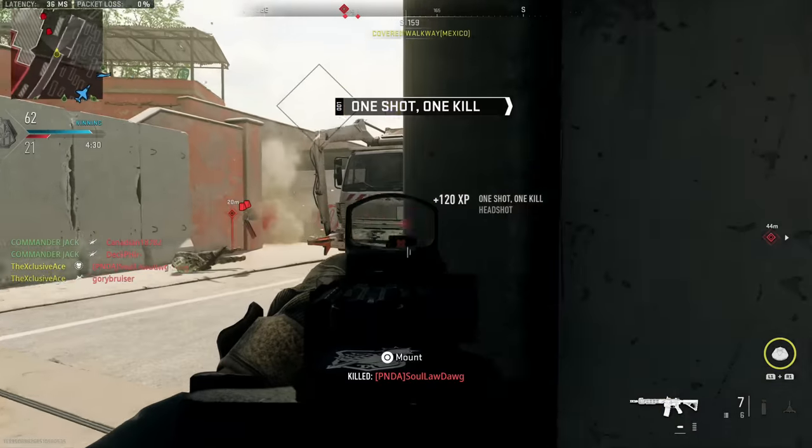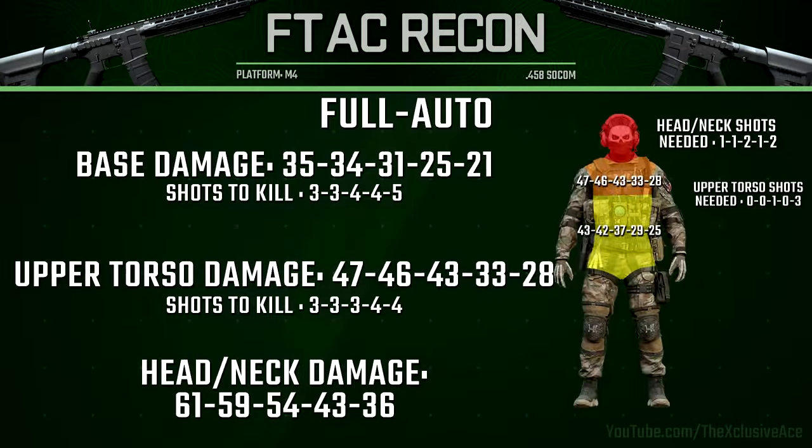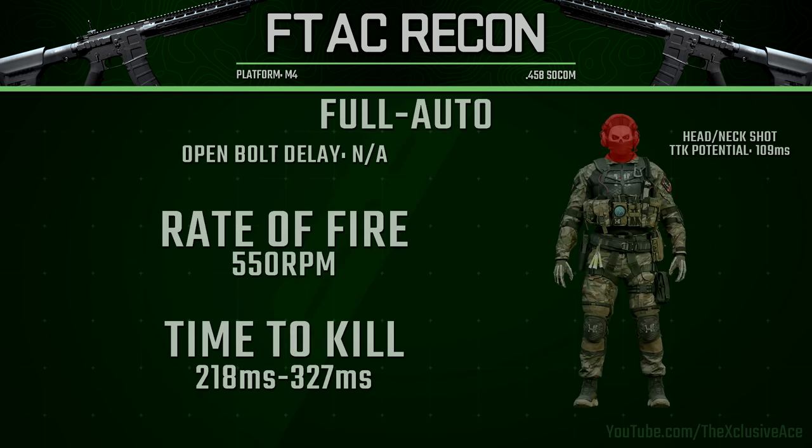When we switch the F-TAC Recon over to full auto mode it's going to be a three to five shot kill, although as long as you're not mixing in a lot of limb shots at range it's generally a three to four shot kill. We lose that one shot headshot potential, but headshots are still great in full auto because one single headshot will almost always reduce the number of shots to kill. Our rate of fire in full auto is 550 rounds per minute. With a three shot kill, TTK is 218 milliseconds; with a four shot kill it's 327 milliseconds. Mixing in a headshot up close can get a two shot kill at 109 milliseconds — ridiculously fast.